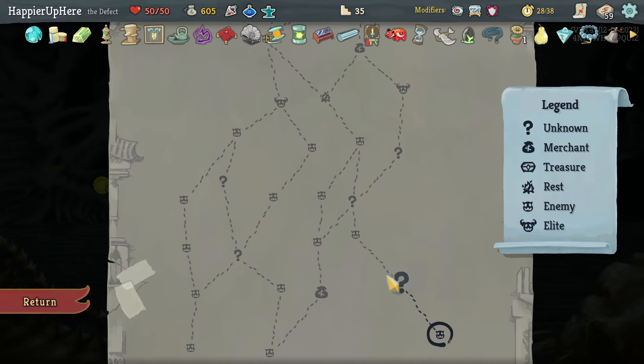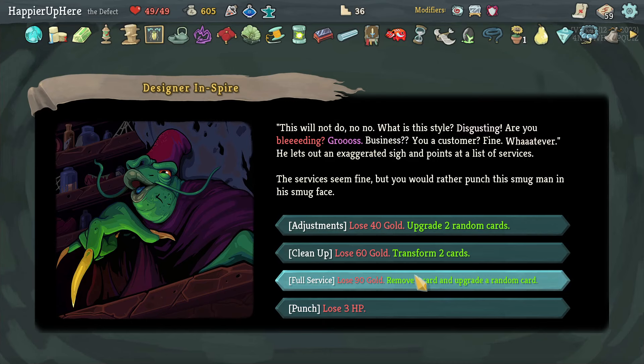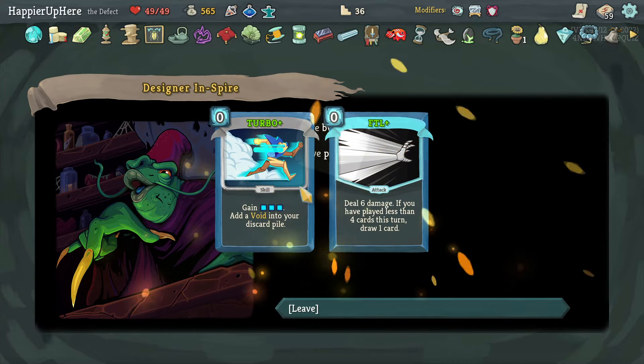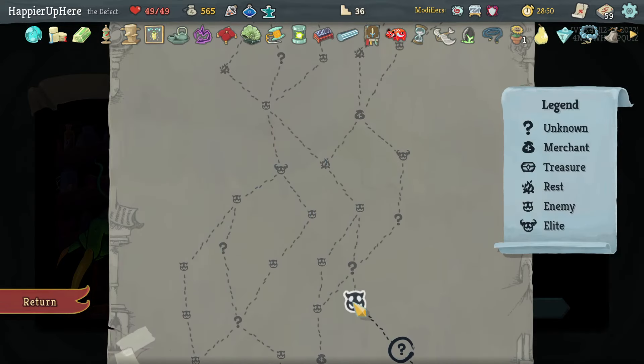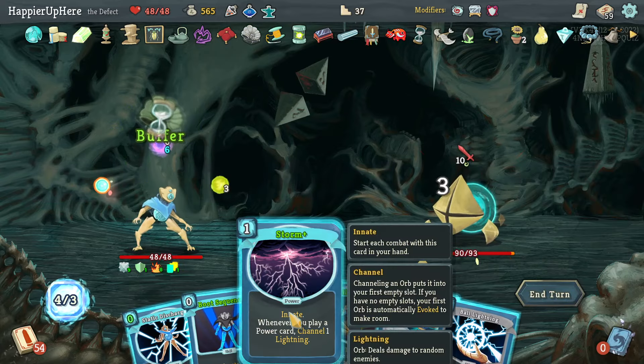Got Kunai: every time you play three attacks in a single turn, gain one Dexterity. Also an Energy Potion which I don't think I need. Remove a card or upgrade a random card — I don't think I need to remove anything. I'll upgrade two random cards for 40 gold: Turbo and FTL upgraded.